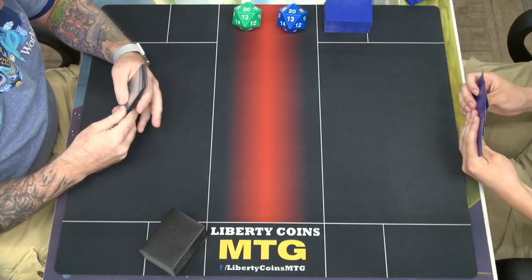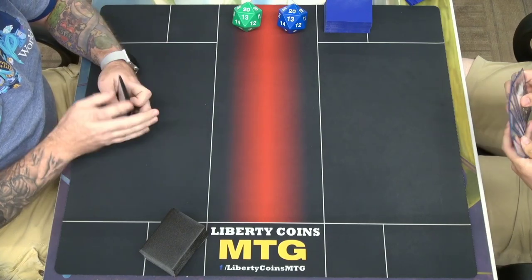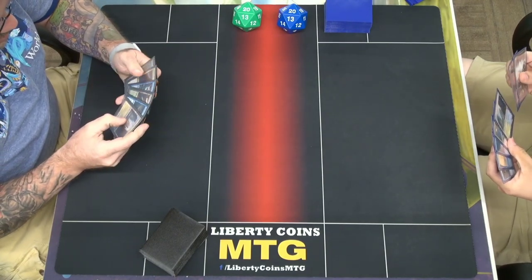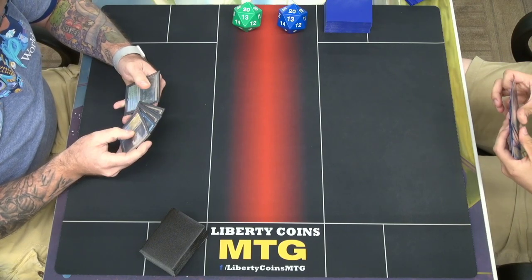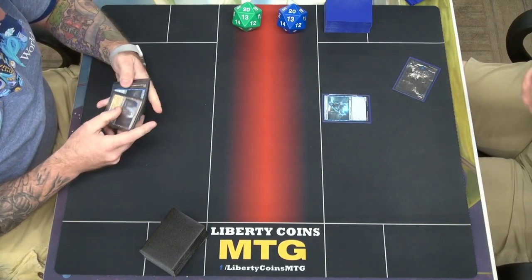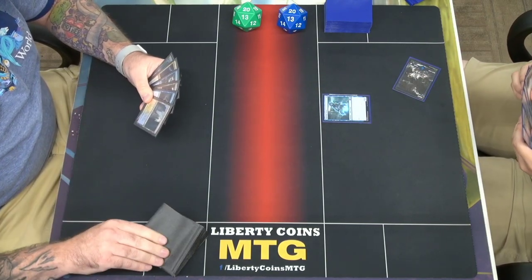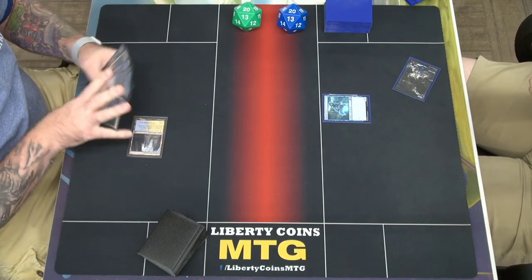Alright, we're going to round three. I am on draw with six cards and Peter's on the play with seven. I'm going to play an Island and tap it to play a Spectral Sailor. I'm going to lead with a Howl of the Hound, tap, pass.